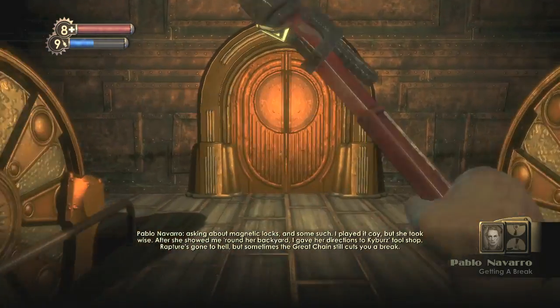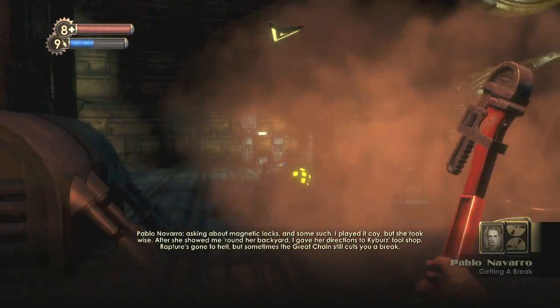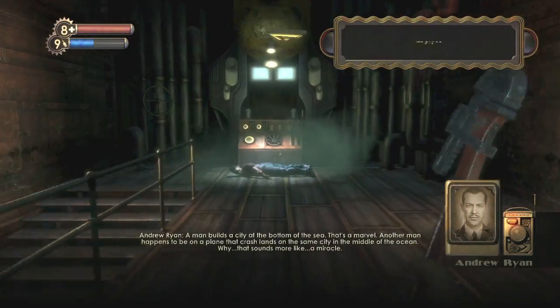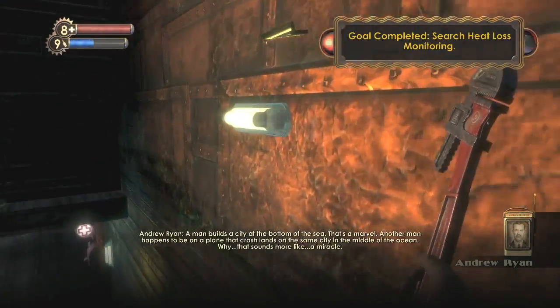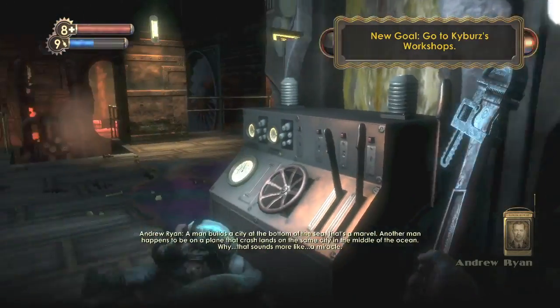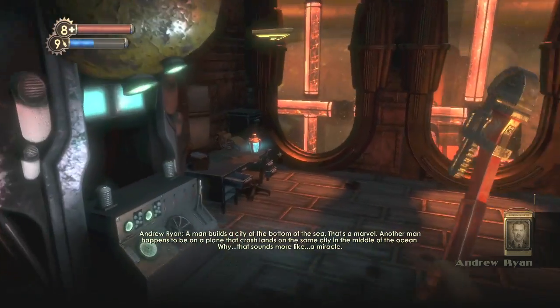The second one is when you are going into the heat loss monitoring room. You want to head on downstairs. And there will be a Big Daddy in here for you people who want to kill him. Anyways on this floor you want to take a right, and on this desk should be your next tonic.